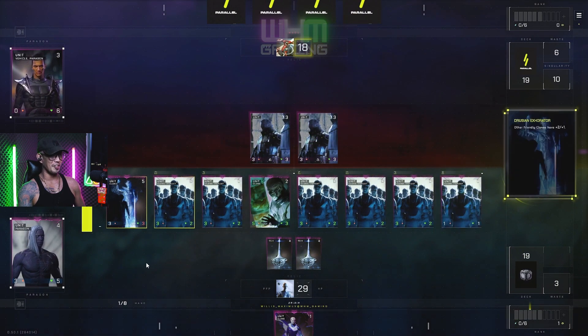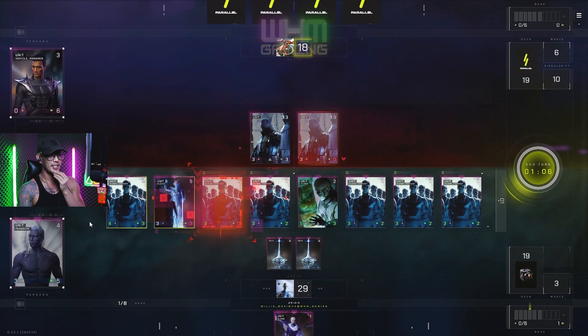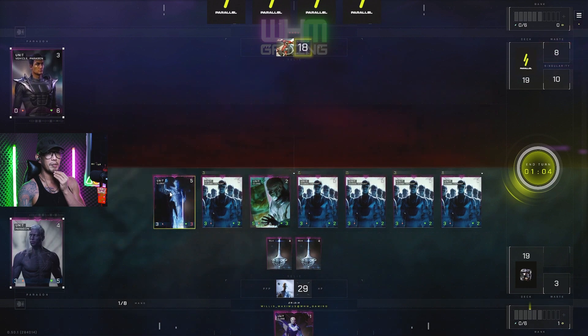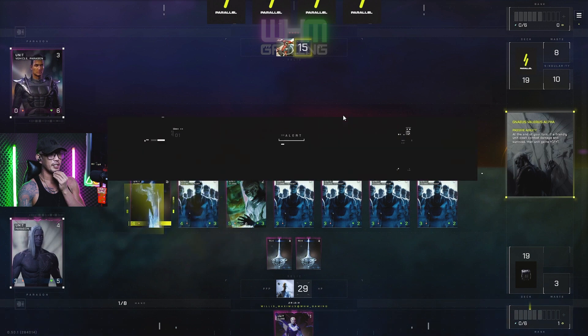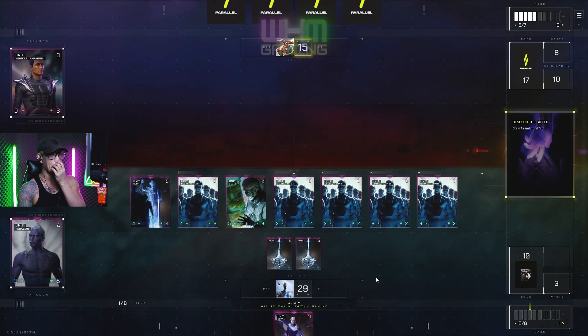How do you like my clones now? I gotta protect buff daddy here, take out these guys. He's on six energy — let's go, seven now!